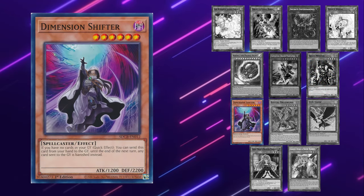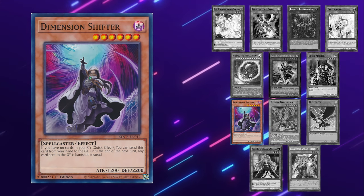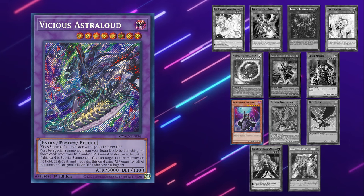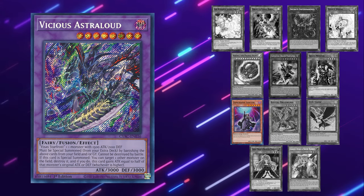Dimension Shifter is a really good card against Manadium. Now it doesn't completely shut the deck down because they can still make their board under it, but it's nowhere near as threatening as it could have been and the resources are gone. It also prevents them from making Astraloud with their graveyard materials — they can still make it while the Vicious monster is on field, but it won't be as impactful as if they used it from the graveyard.